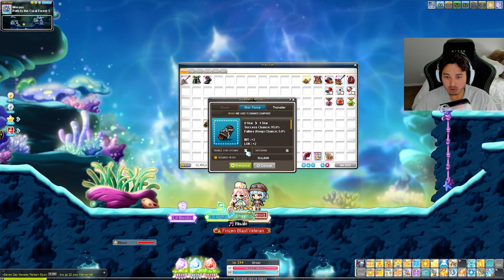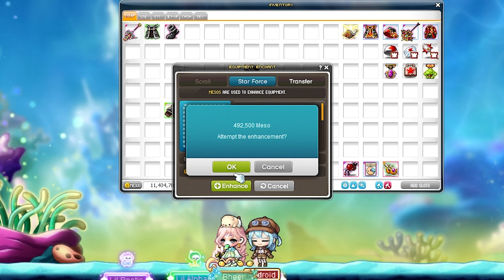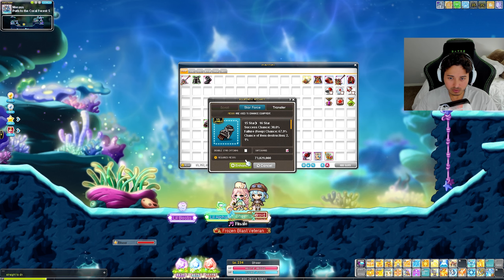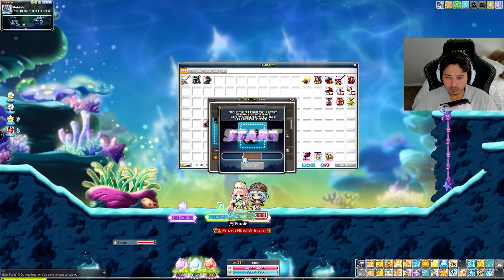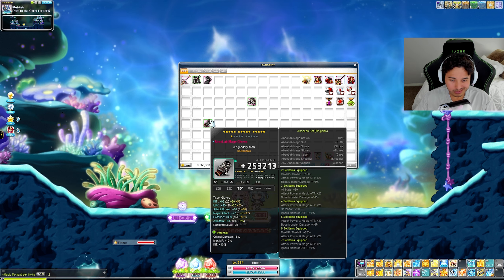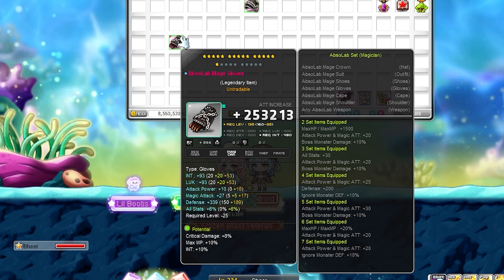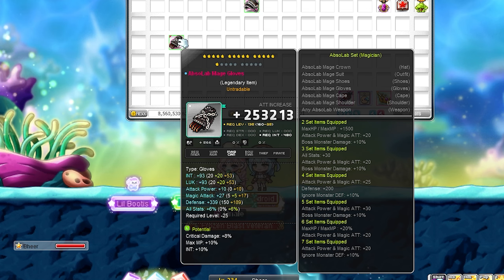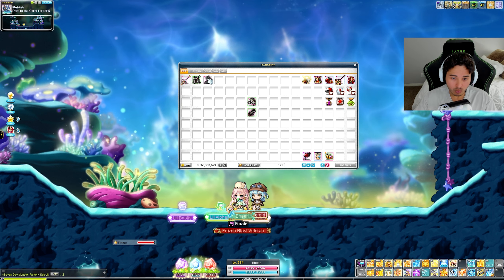Cubing is done as well. Unfortunately there is no flaming on the shoulders - Nexon please fix that, we would all love it. Now let's star force the gloves. The cubing on the gloves needs a bit of work. 16 to 17 is always good to start. I'm going to keep the safeguard. We're going to stop at 16 because the gloves are being a little too resistant. The crit damage line and 10 INT is pretty rare to get.